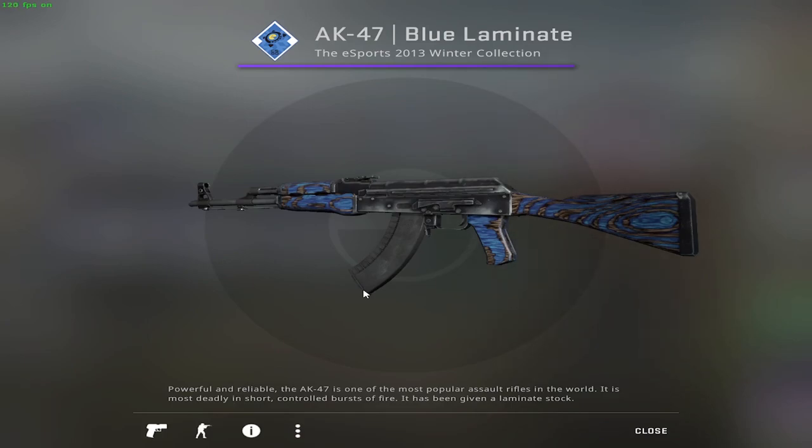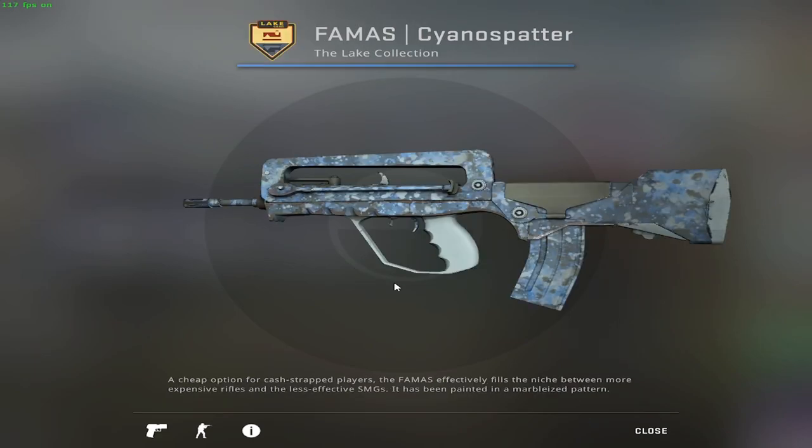When it comes to primary weapons, for the AK there's no other choice but to go with the Blue Laminate. However, for this one we have to make an extra step and go for a field tested version, which goes for about 5 euros. By putting this on top of the other skins, we already reach a total of around 9 euros, and we need to stay under 10 euros.